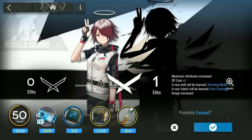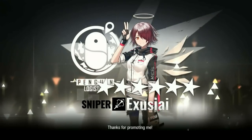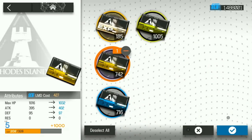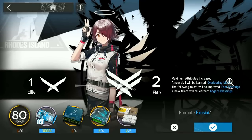And for promotion, these are like the limit breaks of your operators. After hitting the maximum cap of an operator's level, it allows you to add more levels to them after promotion, and increases the limit of however high their skill ranks can go. Levels use LMD and EXP. Skill ranks use skill summaries and materials. Promotions use LMD, chips, and materials.